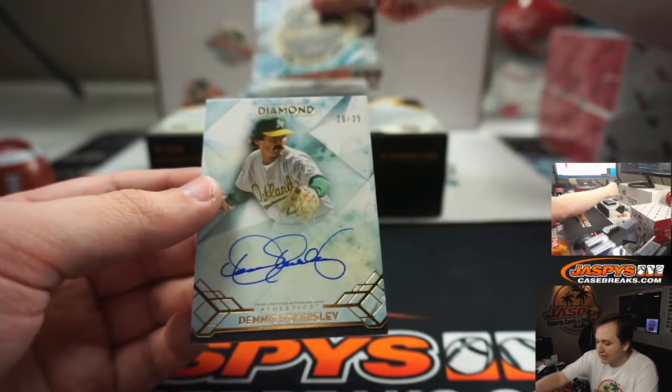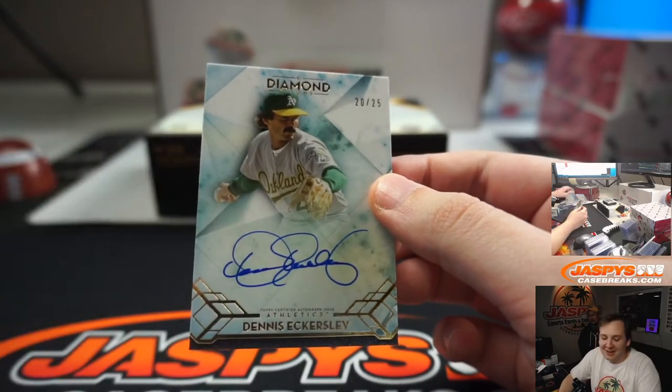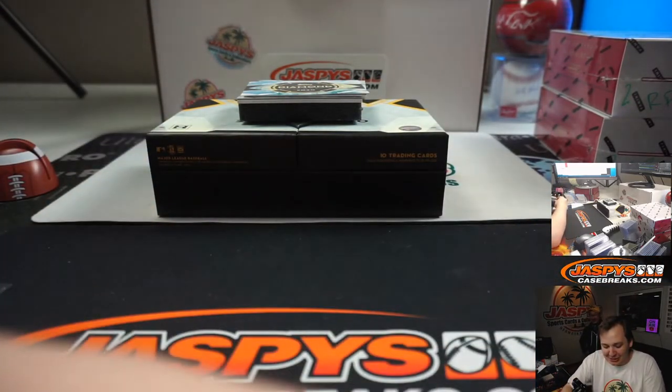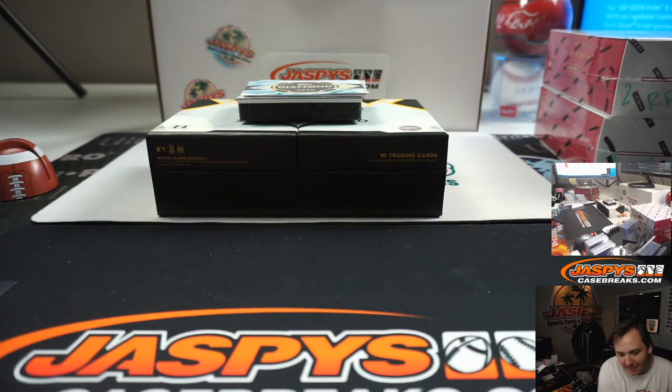Next hit, Dennis Eckersley, arch-rival, 20-25. I always get them confused — A's closers with mustaches. I mean, they're the same guy. They could be — you never know. Closers can pitch for so long, too. I haven't seen them in the same room. Rollie Fingers.